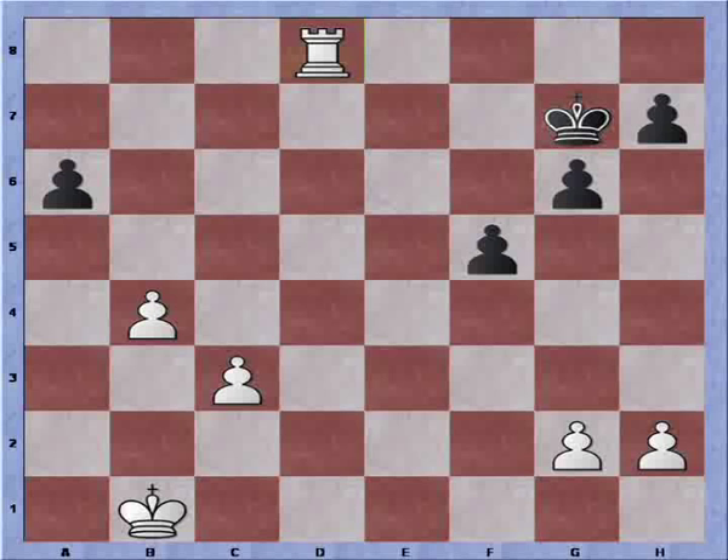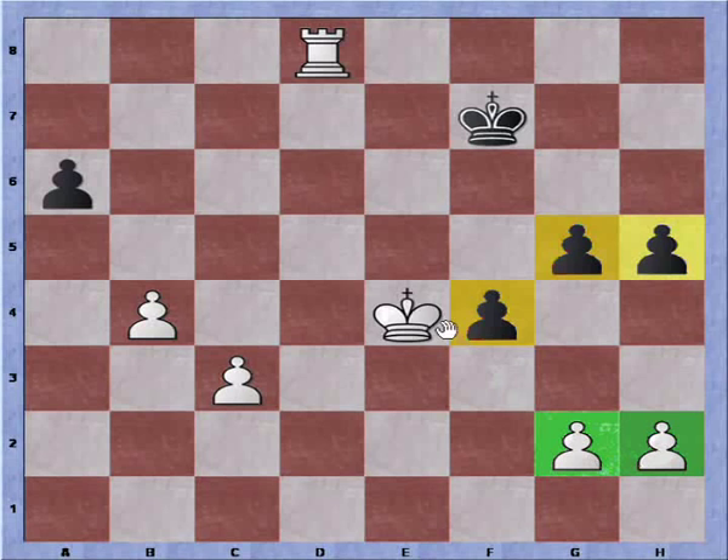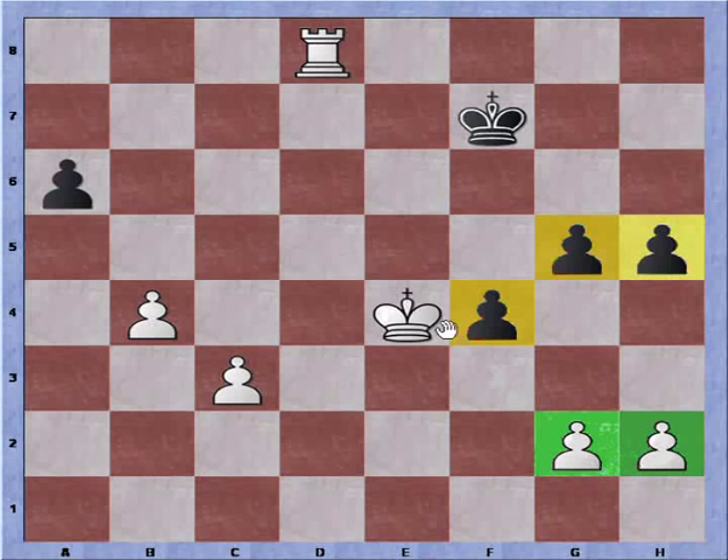So there's not a lot more to show, but I'll show you the final moves. You can see that black's pawn island cannot pass my pawn island, especially with the king. I still have a passed pawn and a rook, so there's no hope whatsoever for black.